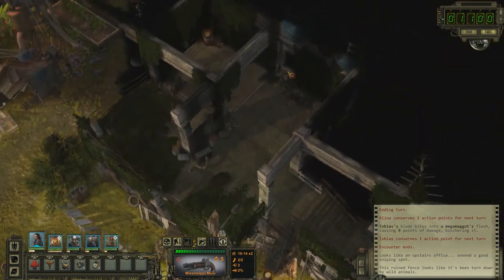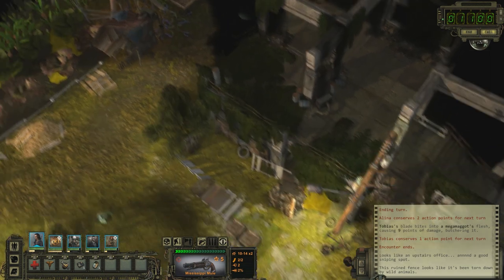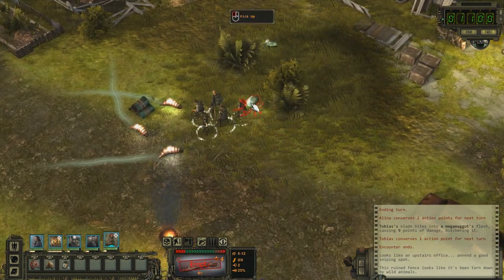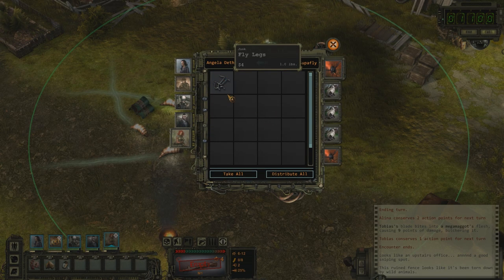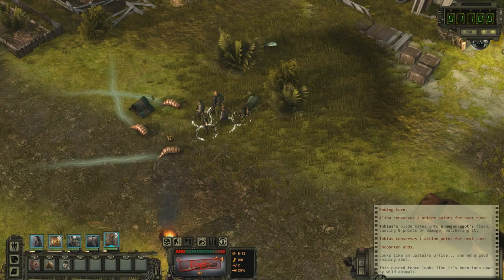Nice. It doesn't look like an office — it looks like... oh, there's a door there, I see. We'll have to check that out, but first let's go take stuff: fly legs, maggot flesh, maggot flesh, larva excrement. Yummy — let's take it all.